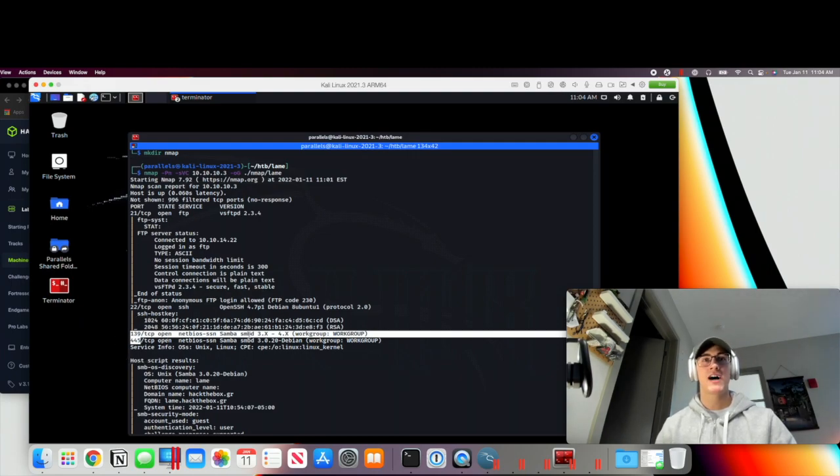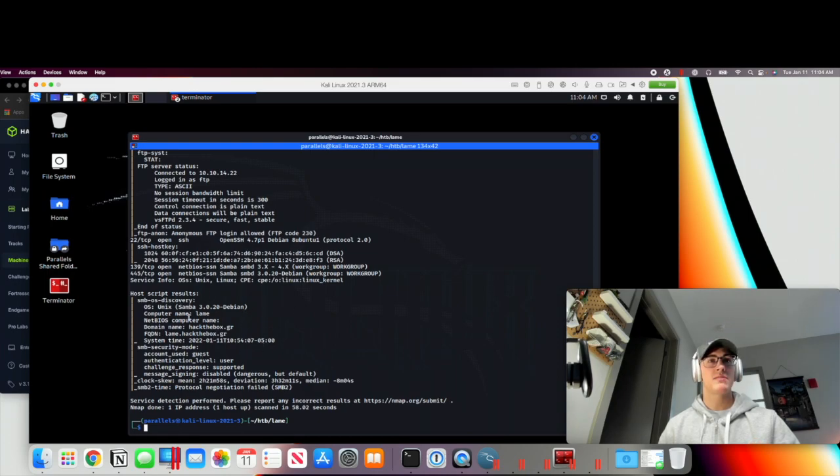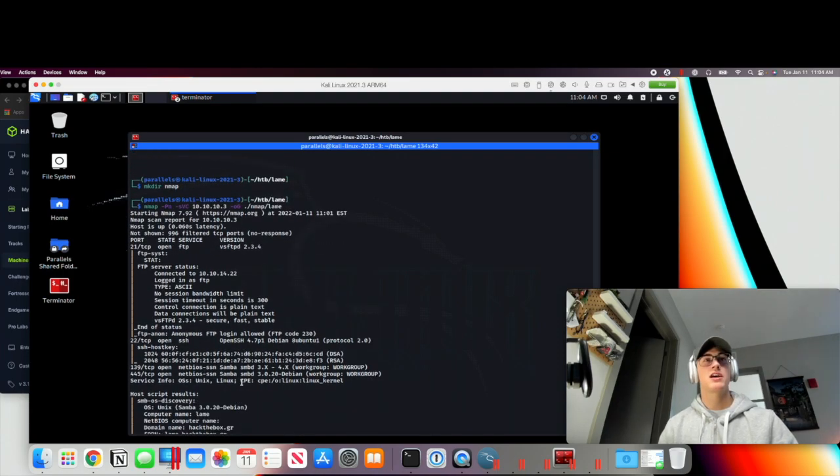Two interesting ports you'll see in combination are 139 and 445 — that's NetBIOS and SMB. This is probably running some type of network shares open to the network. It looks like we have Samba version 3.0.20. We can see the script output returned the domain name, fully qualified domain name, and system time. There isn't a whole lot else in that SMB output, so maybe we'll set that to the side and see if there's anything in FTP first.